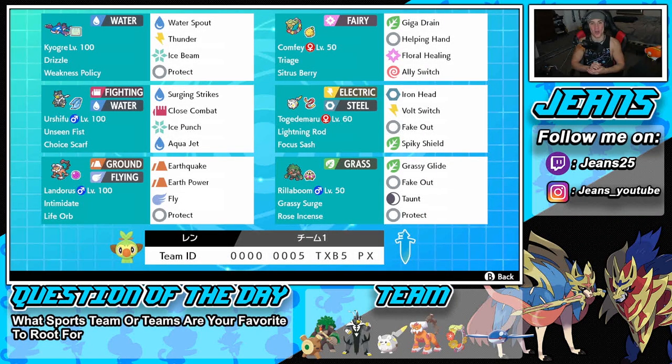What's going on YouTube, Jeans here, hope you guys are having a wonderful day. Today we are back yet again bringing you guys some more ranked competitive double battles for Pokemon Sword and Shield. In today's video we're going to be showcasing a Kyogre team — not just any Kyogre team — a weakness policy Kyogre team that features support Conkeldurr.